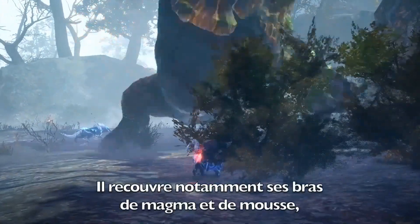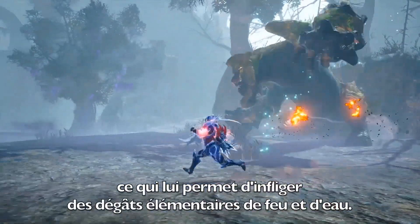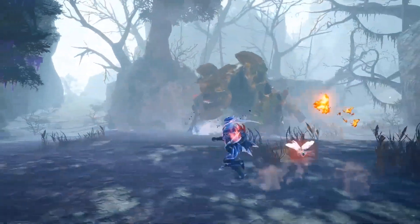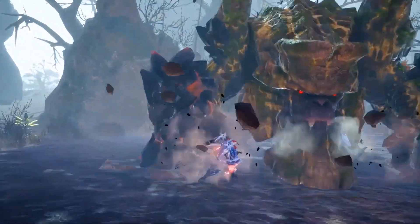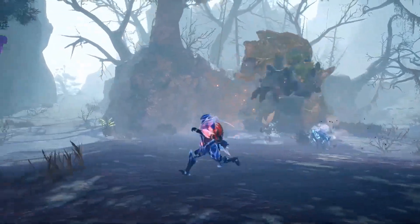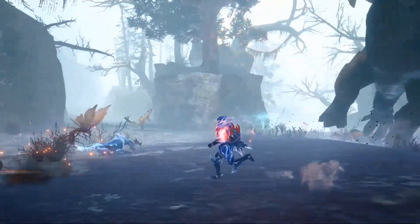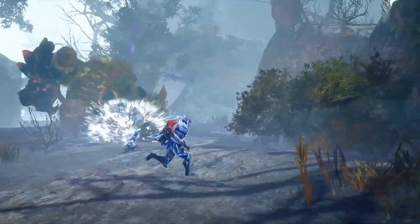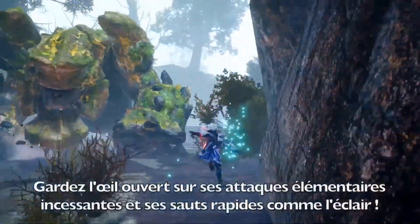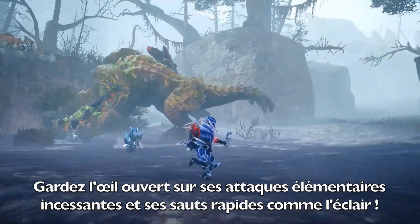Namely, it'll cover its arms in magma and moss, allowing it to deal both fire and water elemental damage. Keep an eye out for relentless elemental-powered charging attacks and blazing-fast rocket jumps.